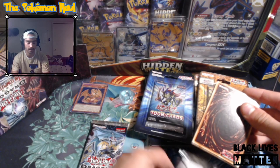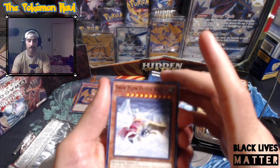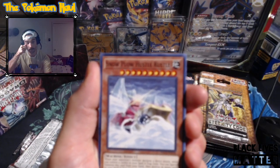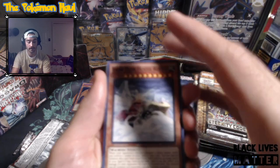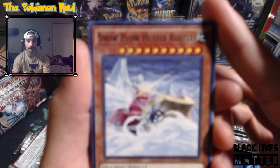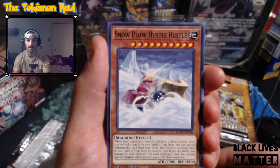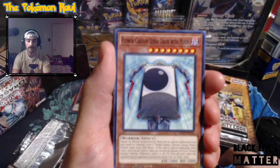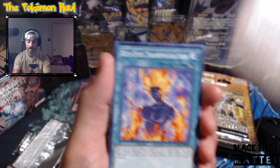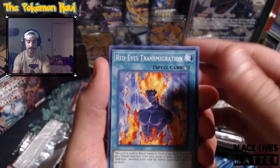We want that Dark Magician Girl - that'd be fun. Let's get into focus. Snowplow Hustle Russell - they really cram a lot of words on the top of Yu-Gi-Oh cards sometimes. There's a lot going on in the background so it's going to be hard to pick up. Flower Cardian Zebra Grass with Moon - sometimes they're like tongue twisters and I feel like it's really just testing me.